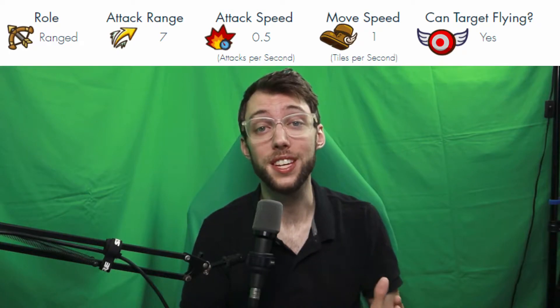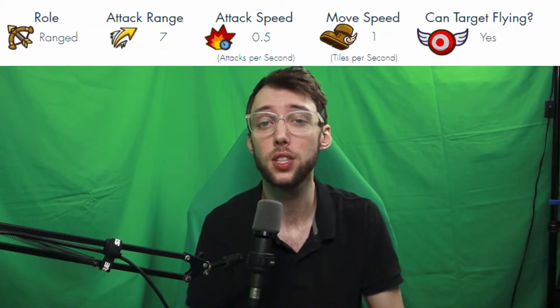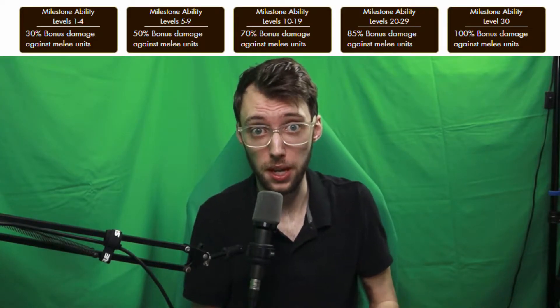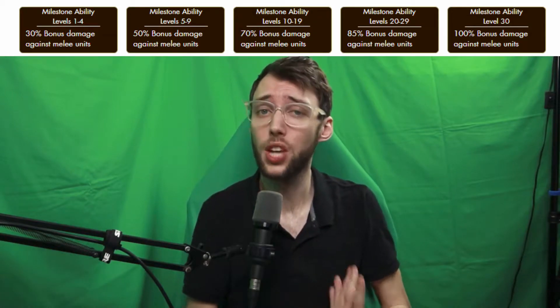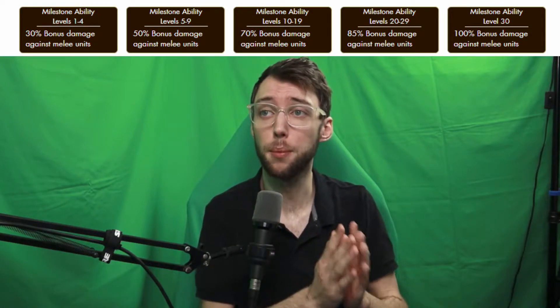For all intents and purposes, we're going to be covering the Viewer and the Epic version. The role of the Archer is ranged. The attack range is 7 tiles. The attack speed is 0.5 attacks per second. Move speed is 1 tile per second, and they can target flying. Range has a special milestone ability that does extra damage to melee units: 30% bonus at level 1, 50% at level 5, 70% at level 10, 85% at level 20, and 100% bonus at level 30.